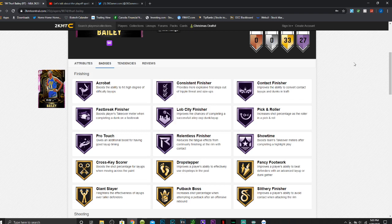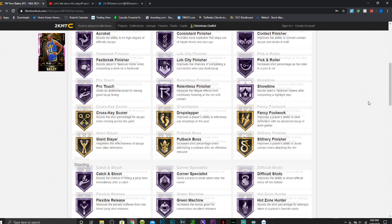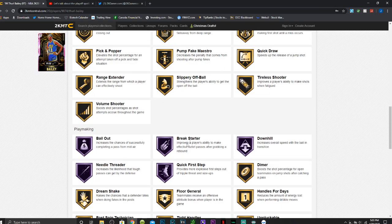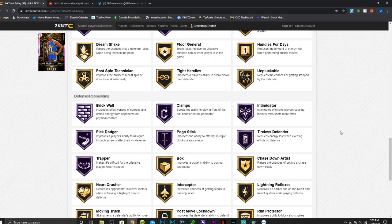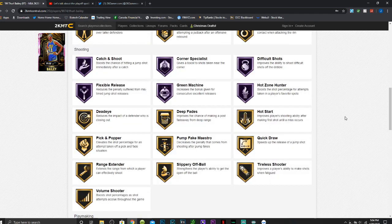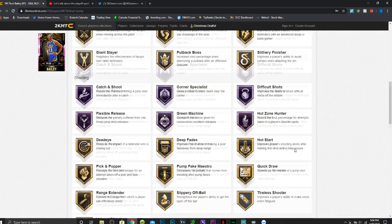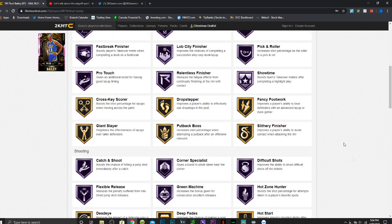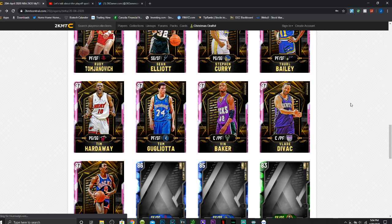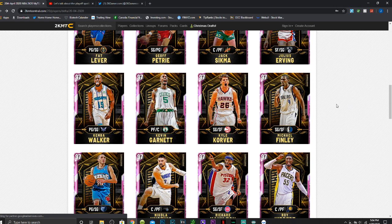He seriously can do everything at a god-tier level and has a super nice, clean release. He has 27 Hall of Fame badges including acrobat, consistent finisher, contact finisher, fast break finisher, lob city finisher, pick and roller, pro touch, relentless finisher, catch and shoot, corner specialist, difficult shots, flex release, green machine, hot zone hunter, bailout, break starter, downhill, needle threader, clamps, intimidator, pick dodger, pogo stick, tireless defender, and trapper. He also has a gold quick draw and gold range extender with just as good a release. Anybody who used the Ruby Thurl Bailey from last year knows how great these cards can be.